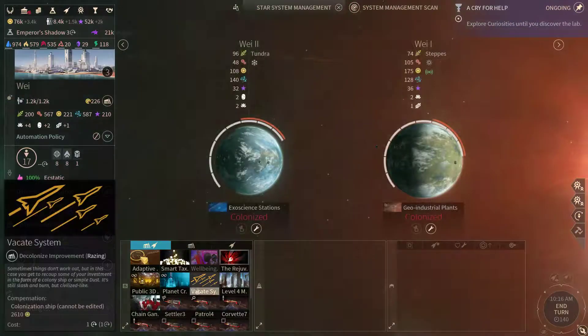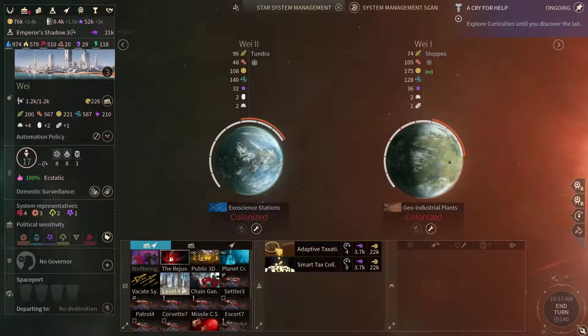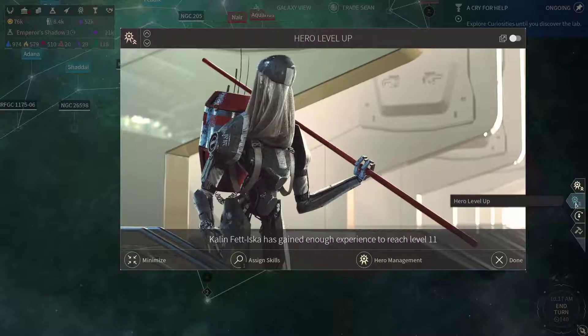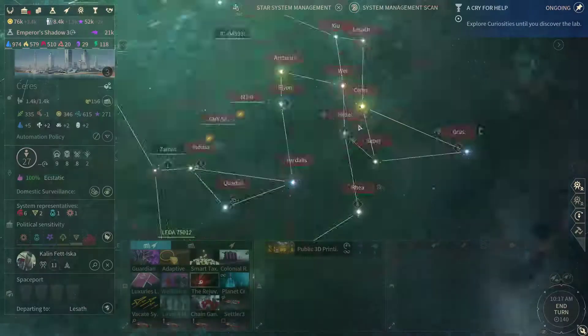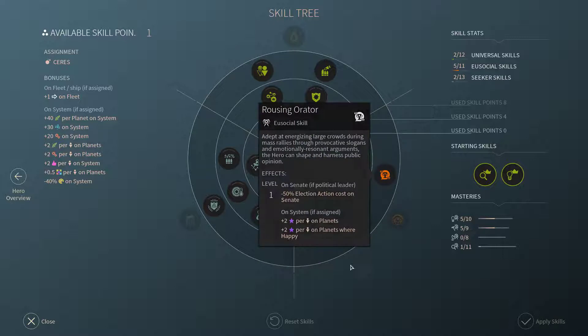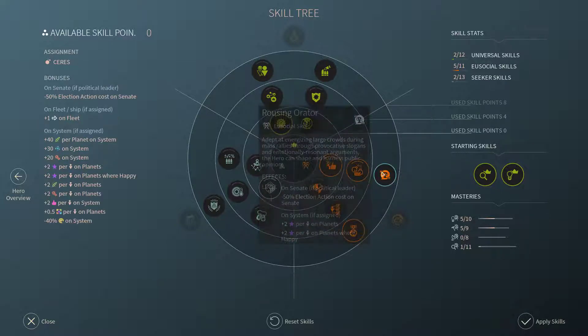Wei and Zyu — adaptive taxation, smart taxes. We can grab another level 4 modernization, and I'm going to do that here at Hazy. Kalinfet Iska — that's Ceres, I'd love to take a closer look at that system. We're ecstatic over there, so we could go for some influence or manpower. Let's go for influence for now.